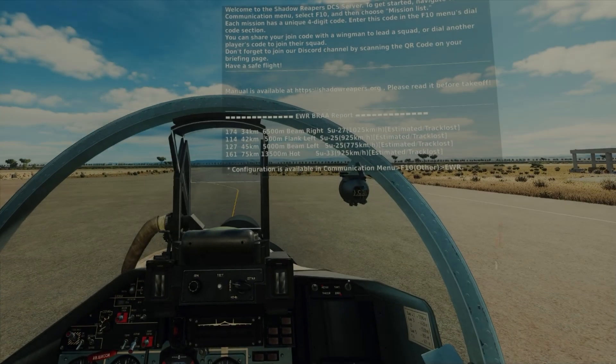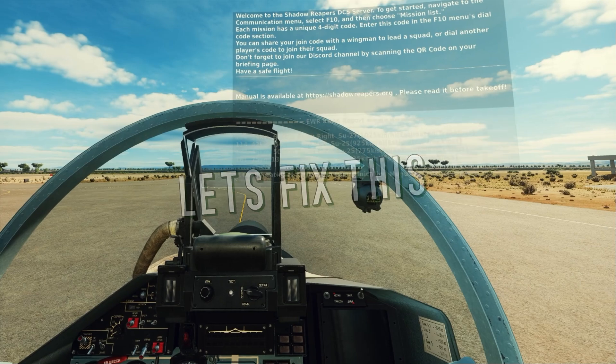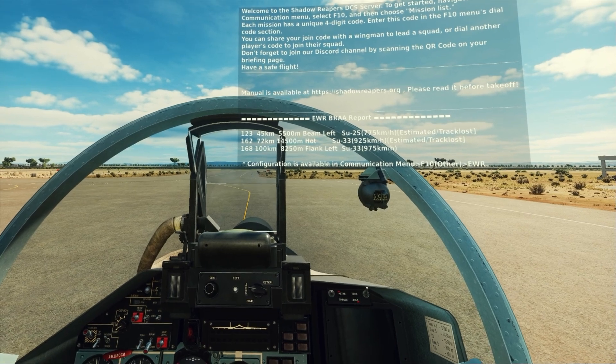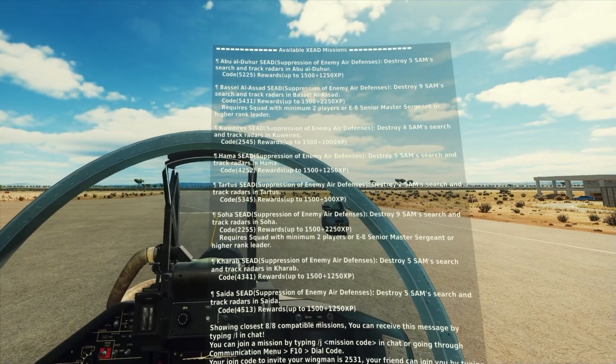Hello VR pilots, it's Plasma1945 and I've got a quick fix to address the giant text that you're probably seeing on multiplayer servers and in missions. For example, here on Shadow Reapers, the EWR alerts and the mission information takes up a good half of my VR view.